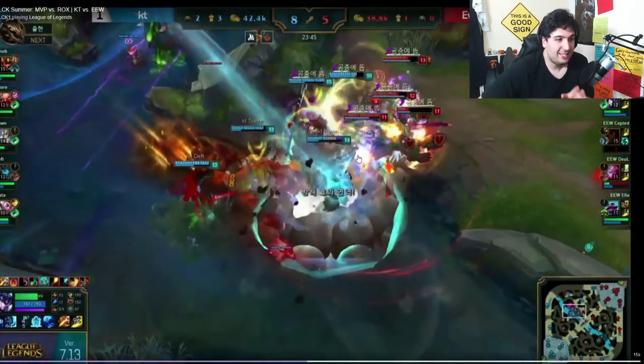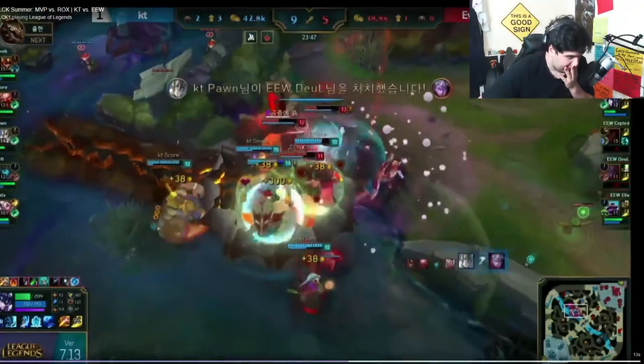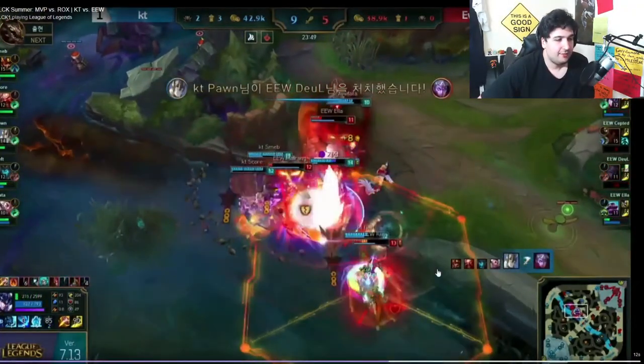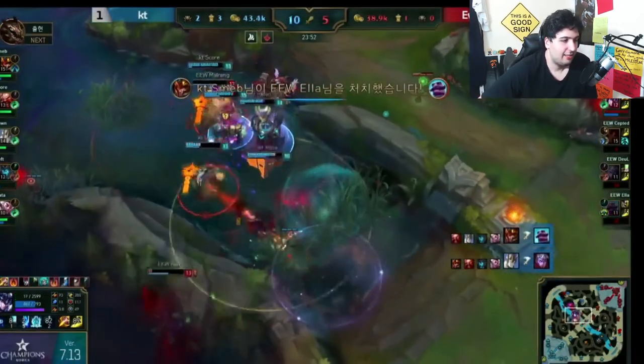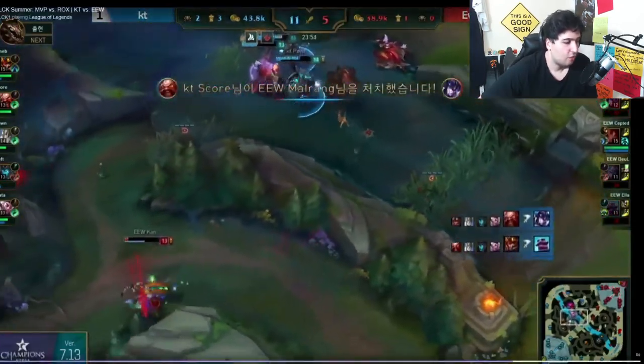They step into the river toward Baron and the rest is history. They get bumped three times in a row — by Jarvan, then Galio, then Deft's ultimate on Mata — three bumps. They can't do anything. They go down three-for-zero, then Camille also gets killed. Deft gets a little greedy on the side, taking some damage, but no one on KT is gonna die.